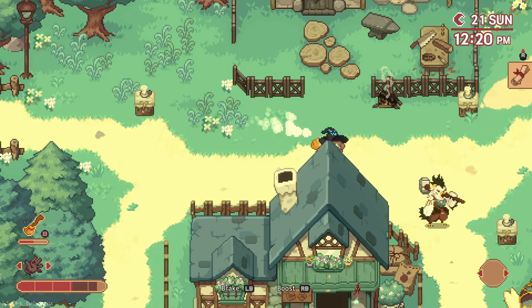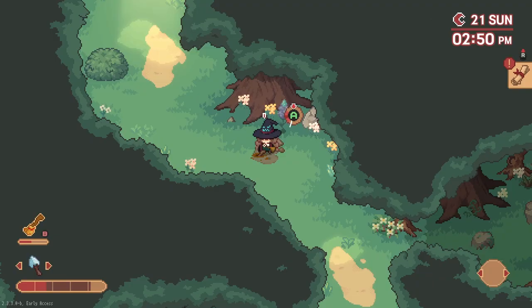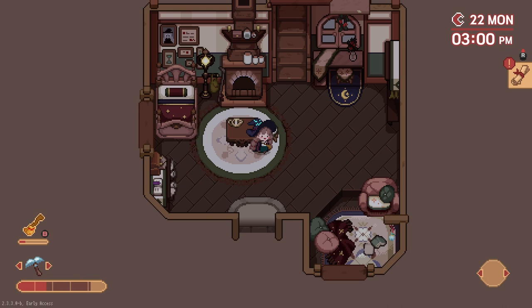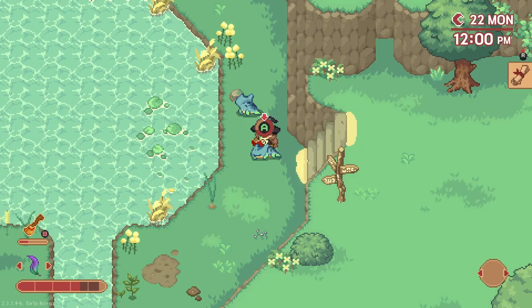Other added features include new gathering tools, which are pickaxes for stones as well as a shovel for dirt. They have more brooms and broom storage. There is an expansion of the witch's home, as well as a new incubator tool that will be available after completing the proper quest. There are also several other adjustments to the look and feel of the game, which you can read for yourself in the patch notes.